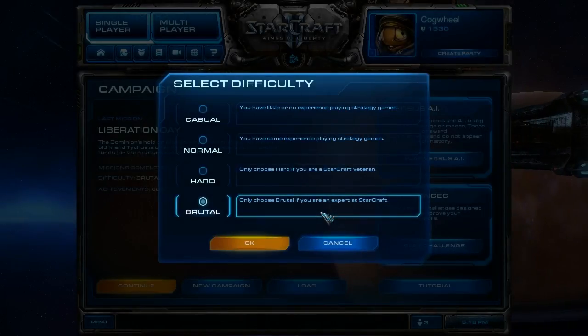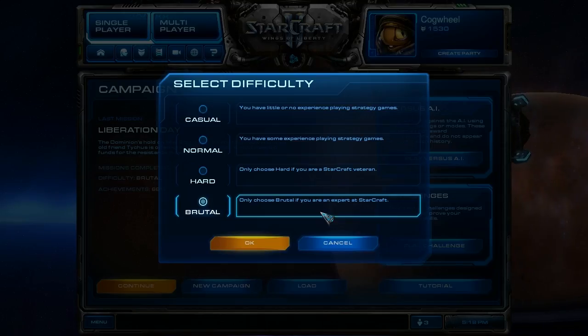Hey everyone, it's Cogwheel again. This time I'm going to start a StarCraft II Wings of Liberty Mission brutal walkthrough. So this should be pretty fun. I'm going to skip all of the cinematics since not only do I feel you should be watching them yourselves if you're playing the game and enjoying the storyline, but I also don't really feel like it's very respectful to Blizzard's copyright.